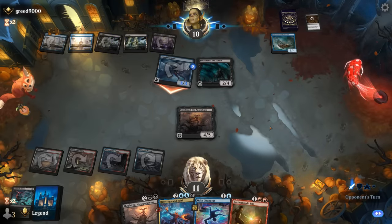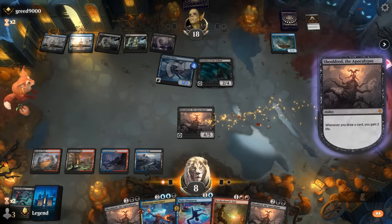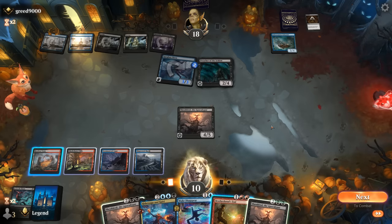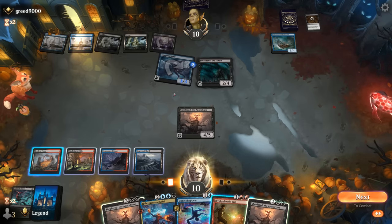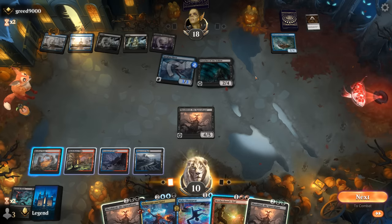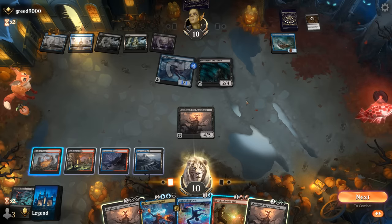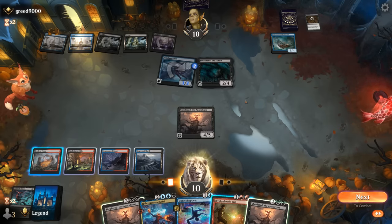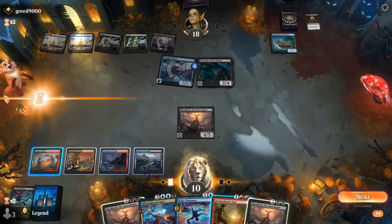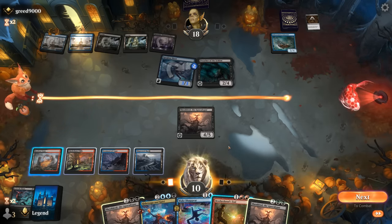The creature survives Brotherhood's End and we draw another Shield Root. I think we just deal with the Schooner — opponent can still attack with both creatures and draw a card, but at least we don't have to worry about the Schooner anymore. We have other removal spells to deal with their creatures eventually. We could also keep up Make Disappear, but our opponent is going to attack with both. We're kind of falling behind while trying to keep up mana, which is rough, and they can maybe pay for Make Disappear.